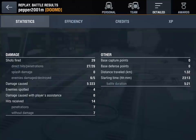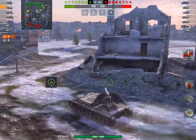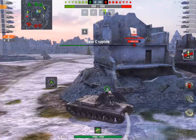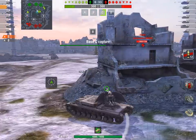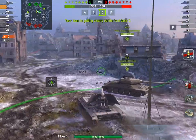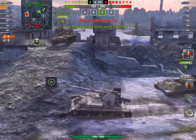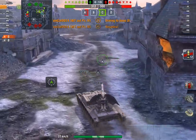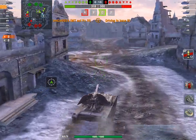But what about when that ideal spot doesn't exist? What about when you're in a Waffle Tractor — one of the most lightly armored tanks in the entire game — and you are on Himmelsdorf, which is a corridor fight without much elevation, very few areas to hide and still get effective shots off where you've got to spot your own targets? Well, that's what we're going to look at here.